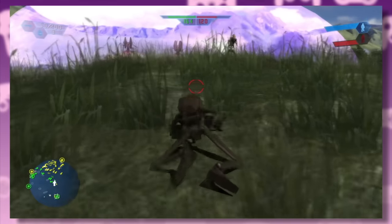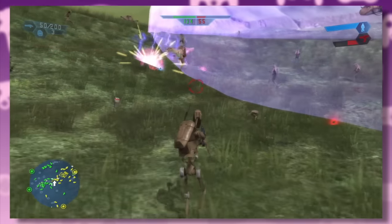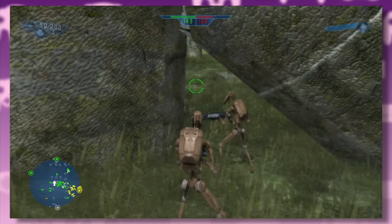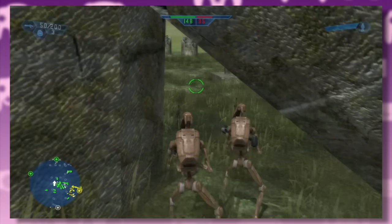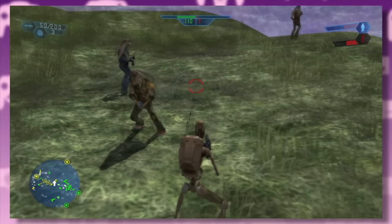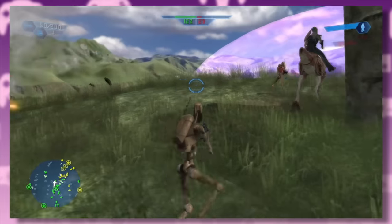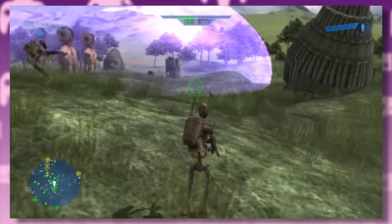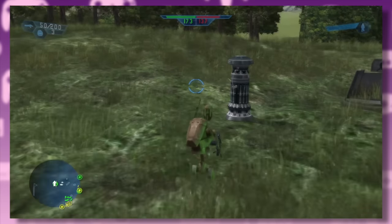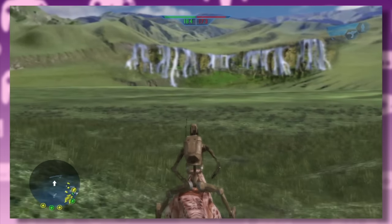I never knew battle droids could crawl until I played this game — and there's something very wrong about that. The poor Gungans don't have blasters or anything; they just throw grenades. I'm also pretty sure there are no droids inside the shield generators — the Gungans are just wiping each other out with their own grenades. And I don't think the ones on the kaadus do anything; they're just sent into battle to die. In my first playthrough of this level, I didn't even fire a single shot and the Gungans still lost.